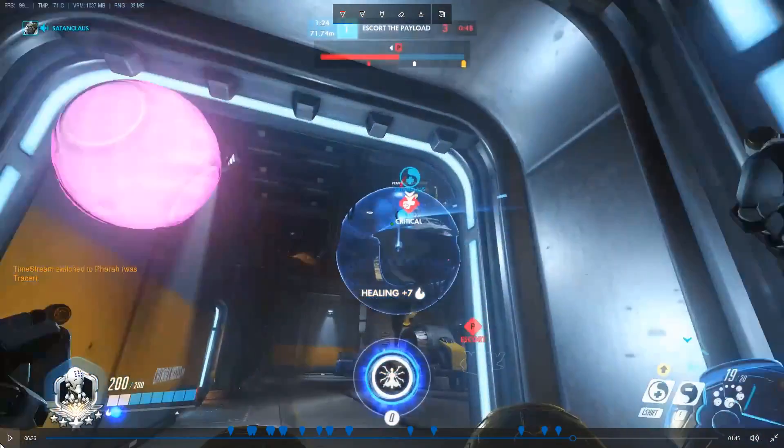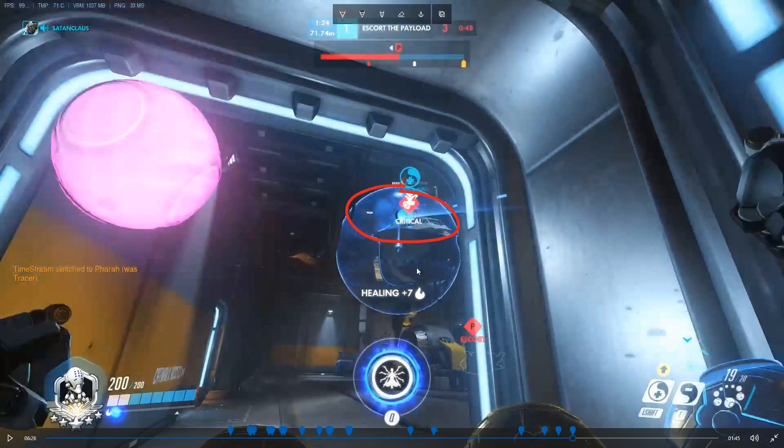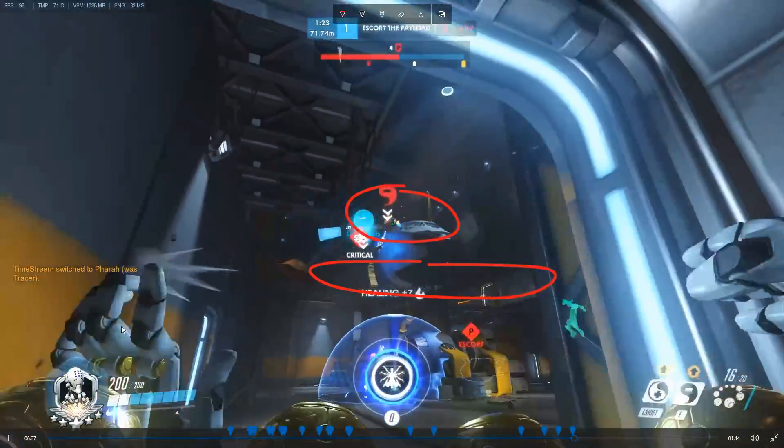Next up is Soldiers. The point with Soldiers is they usually use the same tricks — they position themselves in the same spots. On Gibraltar, Soldiers are always on the plane or near the plane on point B. You can abuse this by preemptively shooting where you think they're gonna be, discording them, and telling your team to act on it. Call 'soldier on the plane, discord it' — it's a clear cue for your Winstons or D.Vas to attack him.